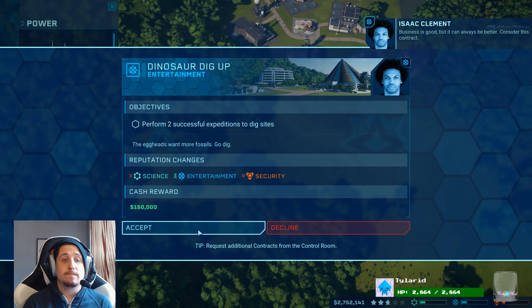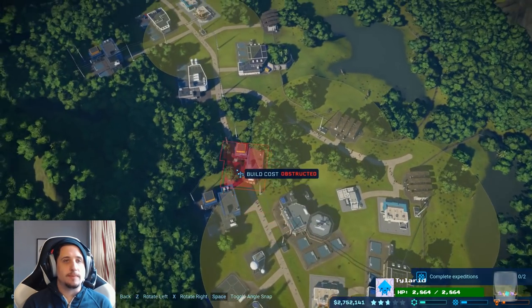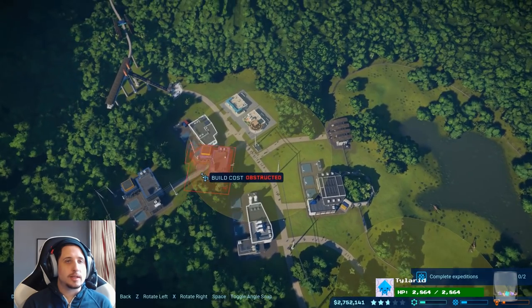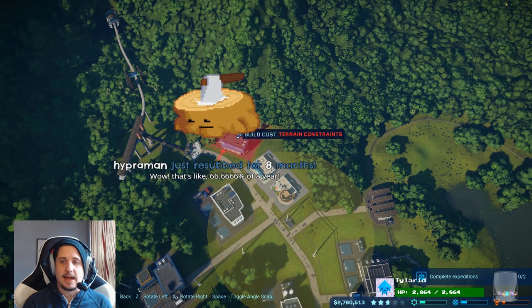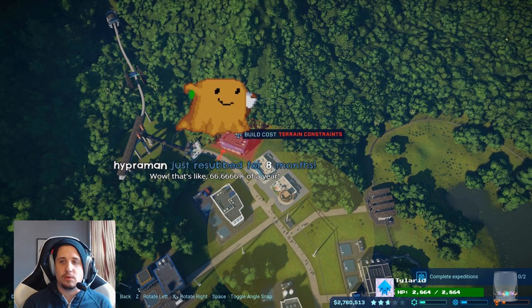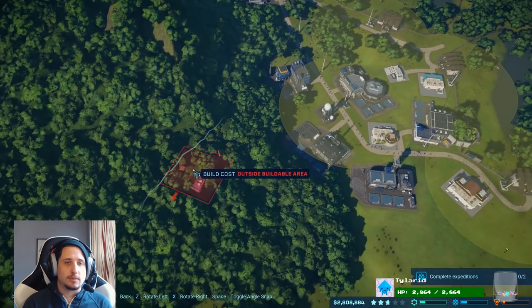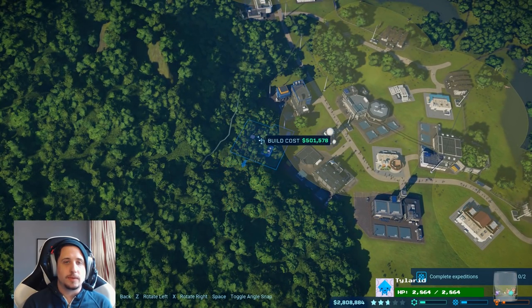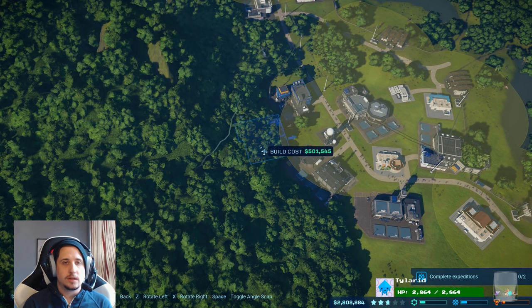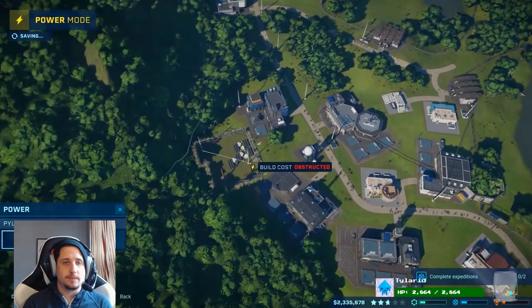Where can I sneak you in? Terrain constraints. Hey Hyper Man, thank you for that eight months in a row. Wow, that's like 66.66% of a year. I'm just checking where our edges are. So I could sneak another power station in back here if we wanted to, keep them close together. Which makes things easier that way. It would really suck if something terrible were to happen right here, but it's fine. Is that connected? That is not connected. That is a weird-looking little road.